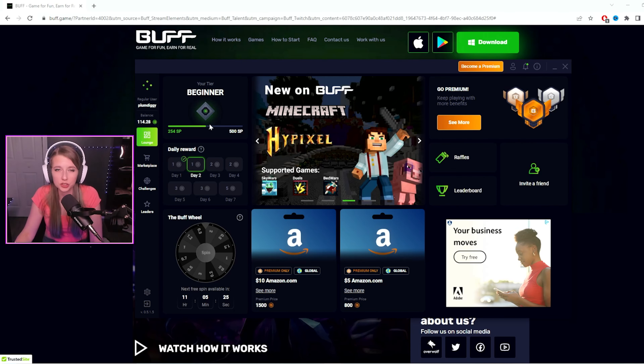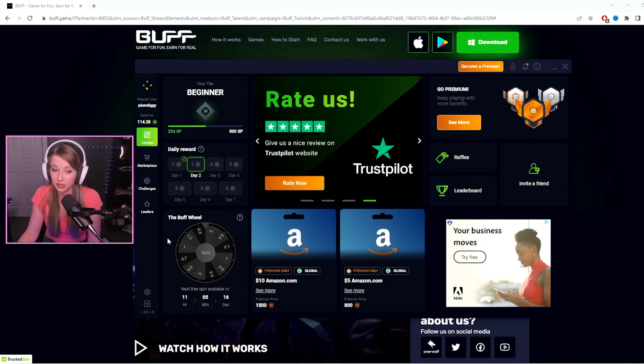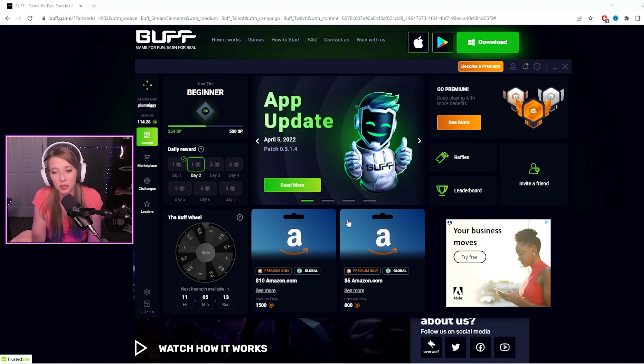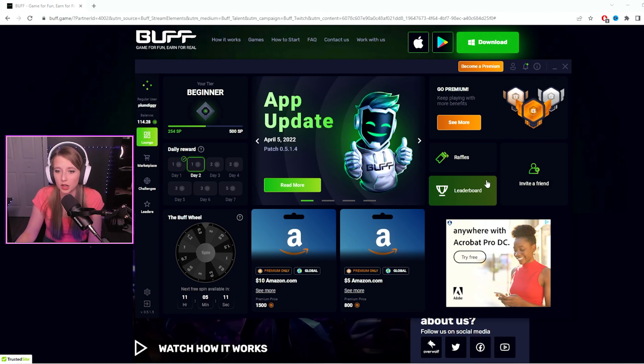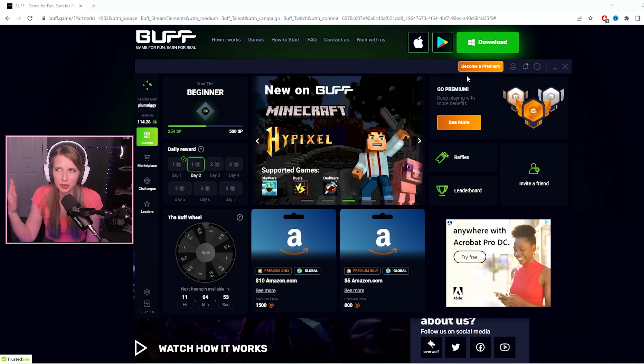Here, you're able to see what tier you are. The Buff wheel, which is a daily spin — you're able to earn Buff coins for free by just spinning the wheel. It gives you a brief overview of what the marketplace is, and you can go to the leaderboards and raffles and stuff. You're also able to become a premium member, which gives you access to extra Buff coins and extra raffles, and I think it's $3.99 Canadian a month.